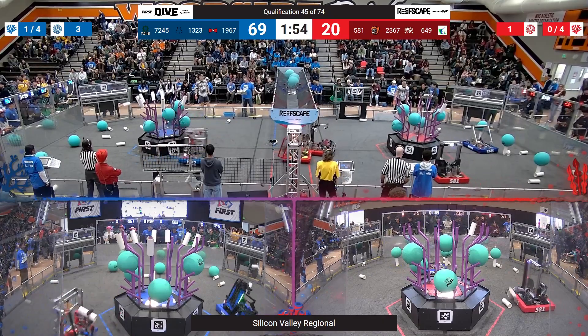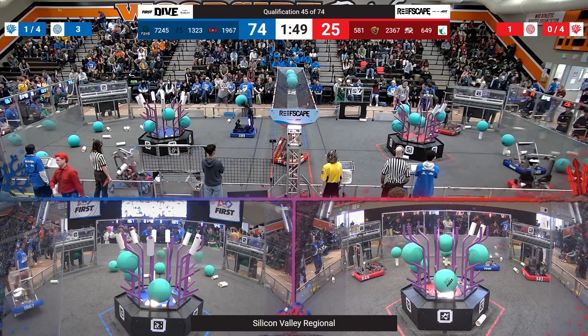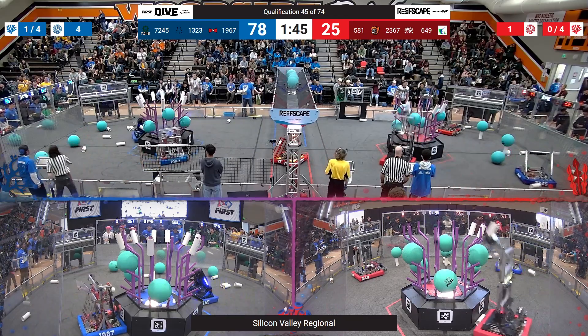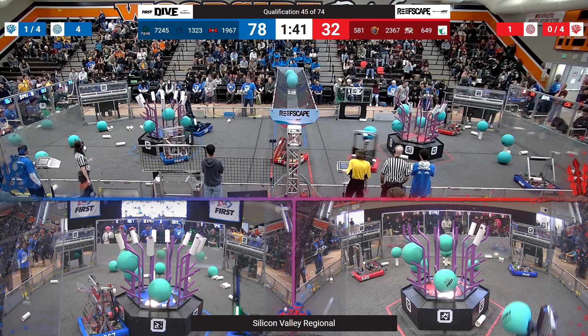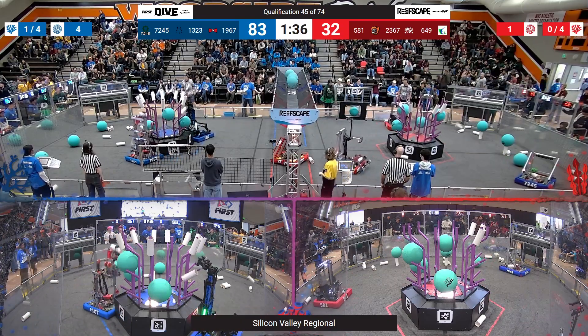1323 placing an algae up into the barge, immediately putting some Coral onto L4. 1967 stuck on Coral — that's a new one — they managed to get themselves free from that. Two of their spur modules contacting the ground allowed them to have that freedom. 1967 with another Coral placement while 1323 scores on the opposite side. 581 with an algae in the processor.